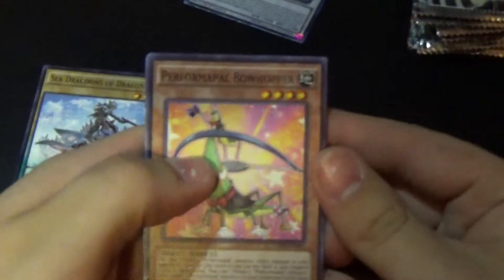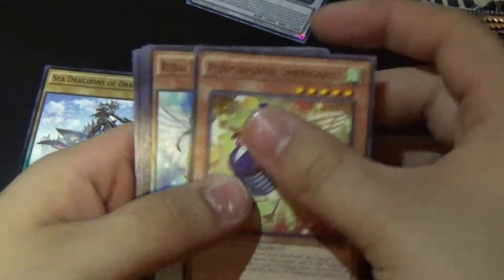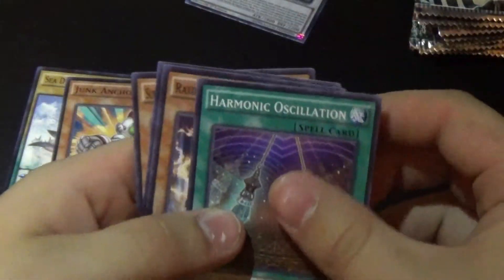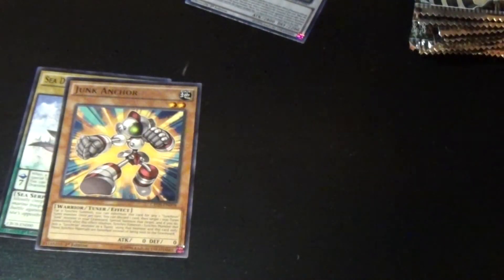Next pack: Focus, Bowhopper, Signing Deal, Spring Goose, Junk Anchor, Harmonic Oscillation, Millennious, and Super Heavy Samurai Soul Buster Gauntlet.